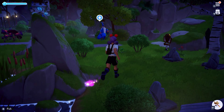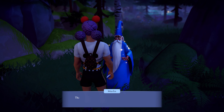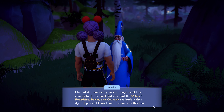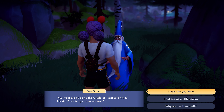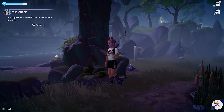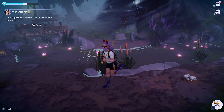Once the Curse quest has begun, find Merlin to talk to him about it. He'll tell you that some curse is covering a tree in the Glade of Trust. Now that you've got the Pillars of Friendship, Power, and Courage up and running, you're powerful enough to lift this curse. So head into the Glade of Trust towards the big old tree in the middle by the well that's shrouded in shadow.